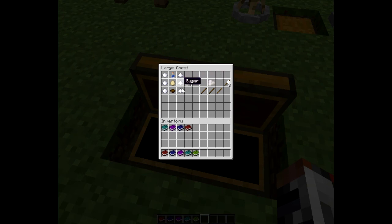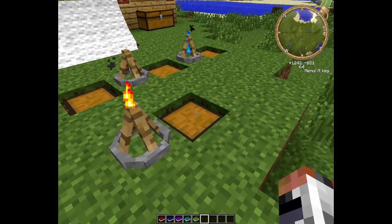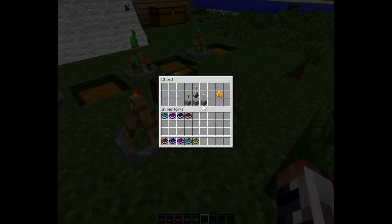To make four marshmallows, you take six sugar on the outside, one water bottle, one egg, and then a bowl. That makes four marshmallows. And then to make marshmallows on a stick, which you can cook in a campfire and get cooked marshmallows, you just do one marshmallow on top and three sticks underneath, and you get three marshmallows on a stick. To make campfires, you take three stone, three torches, one flint, and you get a campfire.